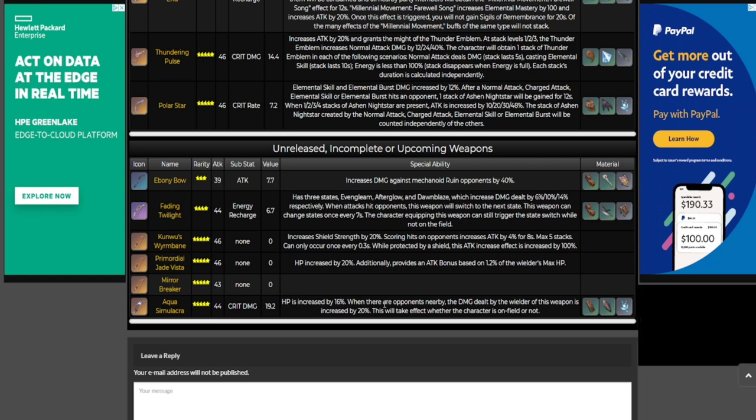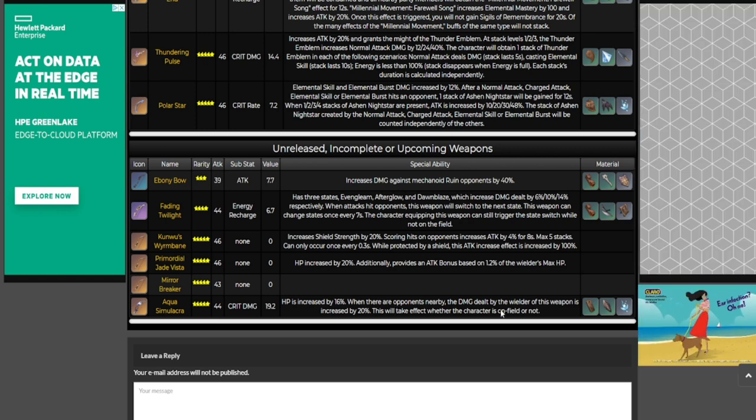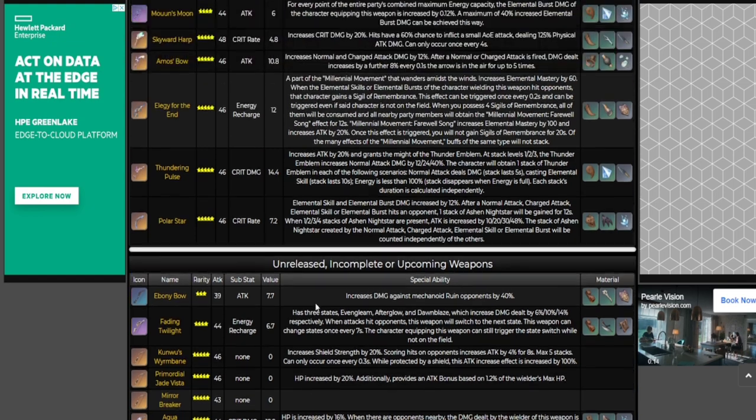When there are opponents nearby the damage dealt by the wielder is increased by 20%, and this takes effect whether the character is on the field or not. That's insane. This weapon is great — it's going to be cracked on her, broken, and obviously the best in slot.